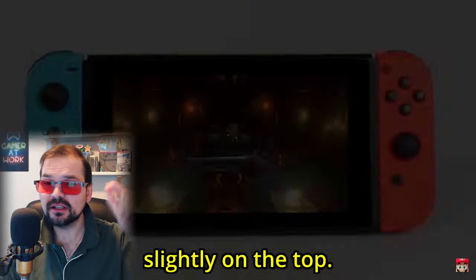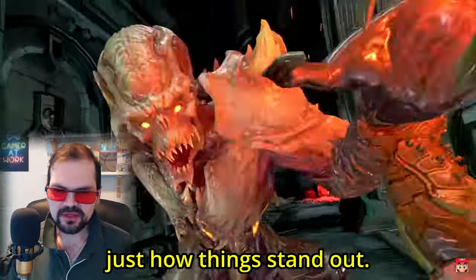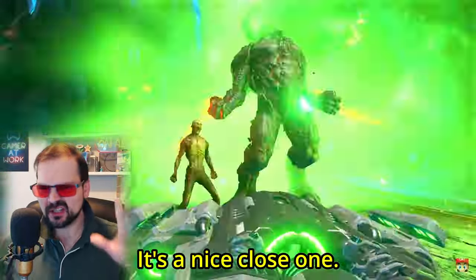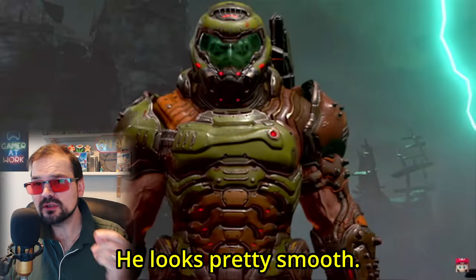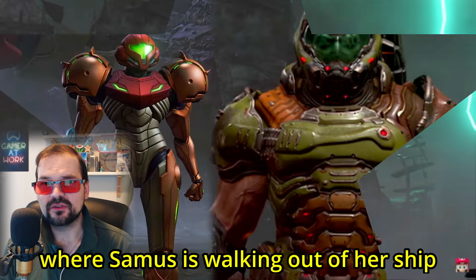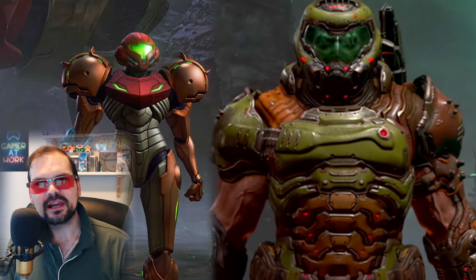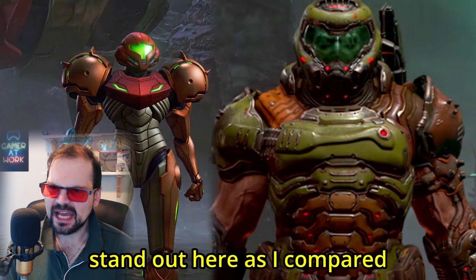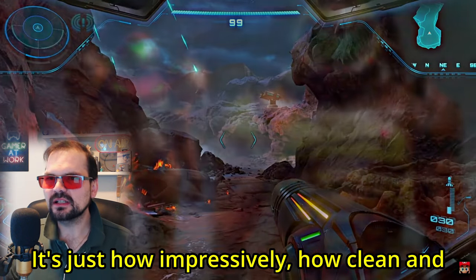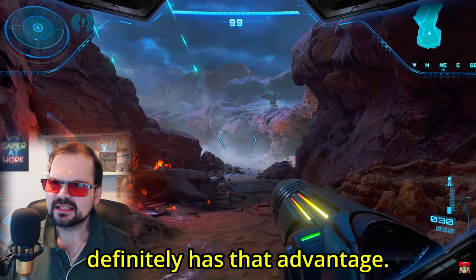Maybe Metroid Prime 4 comes out slightly on top — let's go through the categories. Looking at the Doom Eternal reveal trailer where Doom Guy walks out, he looks pretty clear and smooth. There's no obvious problem until you look at the same type of footage where Samus is walking out of a ship and you see the camera on her — and you're like, oh, that is a lot clearer. That is a popular theme here: just how impressively clean and sharp everything looks. Metroid Prime 4 definitely has that advantage.